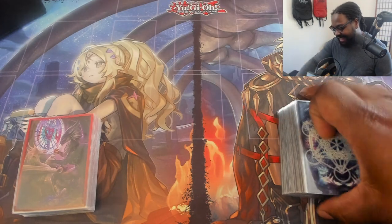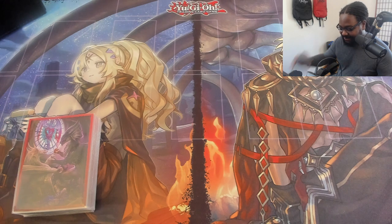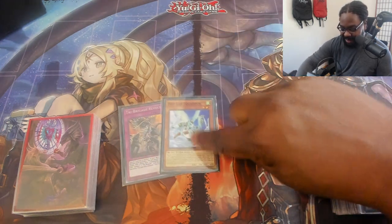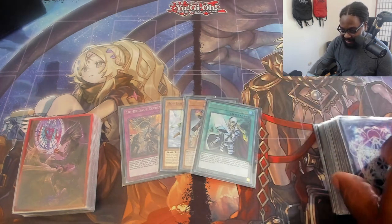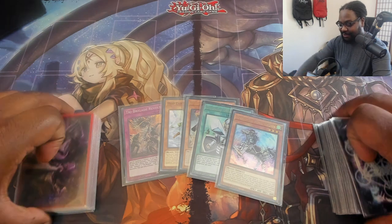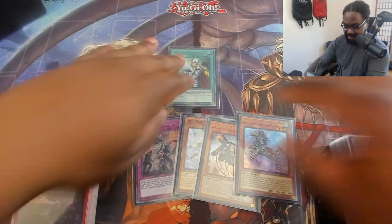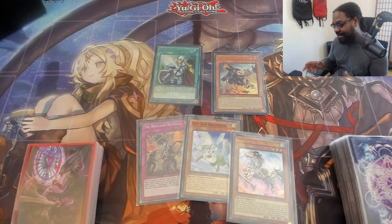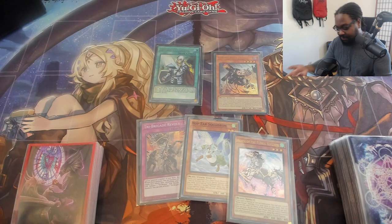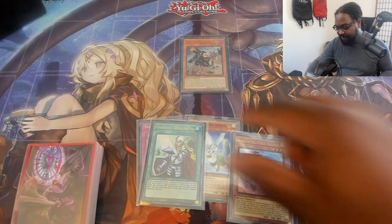Now it's time for some combos. We drew five cards: Tri-Brigade Revolt, Hop-Ear Squadron, Spriggans Kit, Crossout Designator, and Horse of the Floral Knights. This is actually a pretty good hand to demonstrate the fusion combo. Ash is really prevalent in this meta right now — there are lots of good Ash targets — so that's why we run the Designator. We'd normal summon Spriggans Kit.